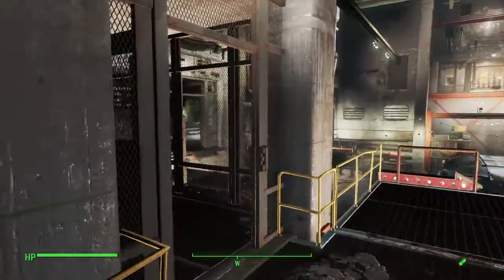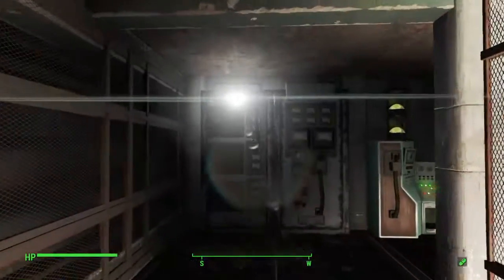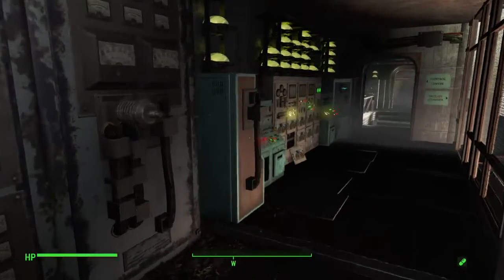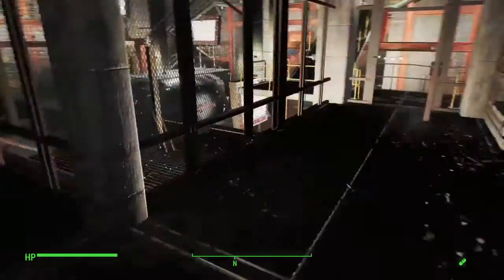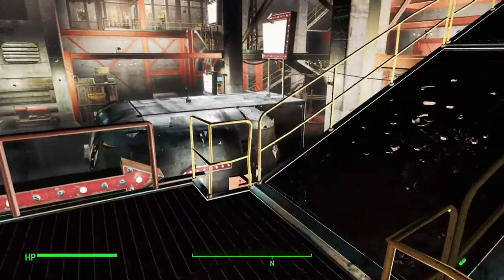Then you head up top. This area is open but I didn't really put anything in here — not a whole lot of room really. You can't get rid of any of this computer stuff on the walls, so I just made it look kind of like a control room.